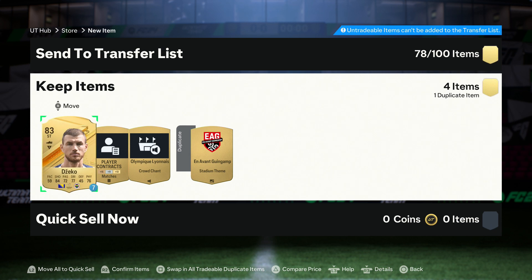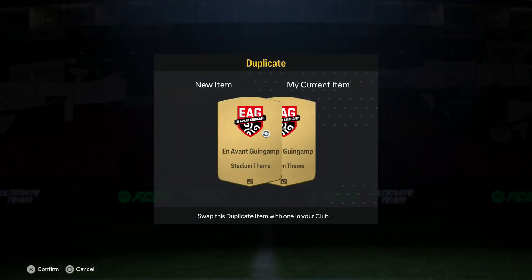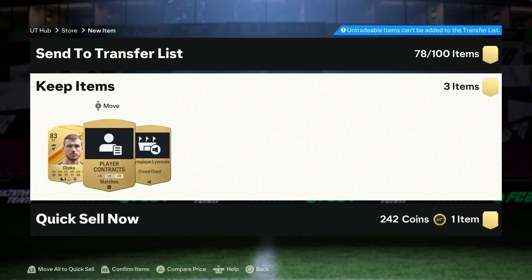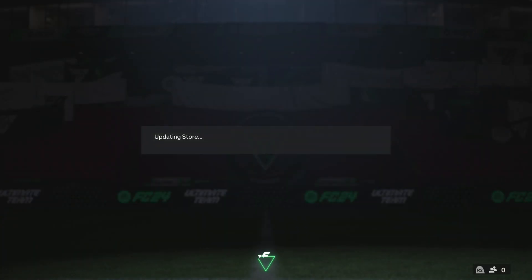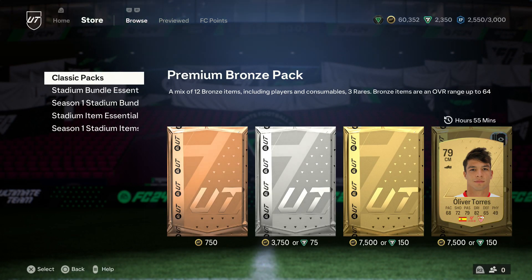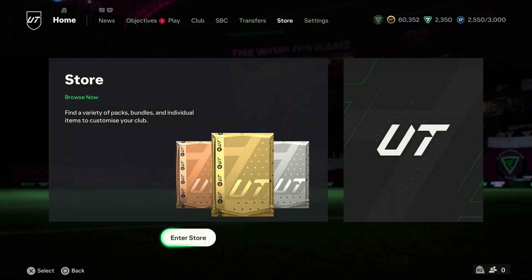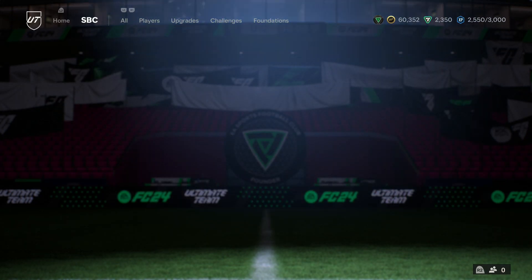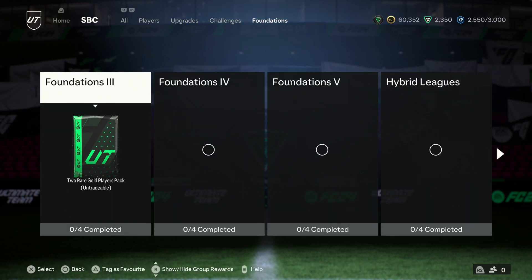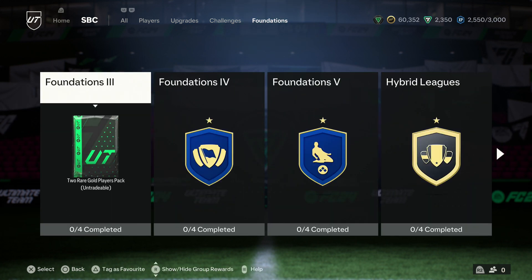Finally, the main reward from Foundations 2 is a loan player rated 81 to 85, as well as some other items. Our loan player is going to be Eden Jekko — not terrible. Foundations 2 is done and dusted. It introduced the aspect of having to match nations, and as we go further through the SBCs and foundation sections, we'll be taught about matching clubs, nations, leagues, and all that sort of stuff. We'll continue next time with Foundations 3. Hopefully you've enjoyed this one — if it's been useful, hit the like and subscribe. See you next time!